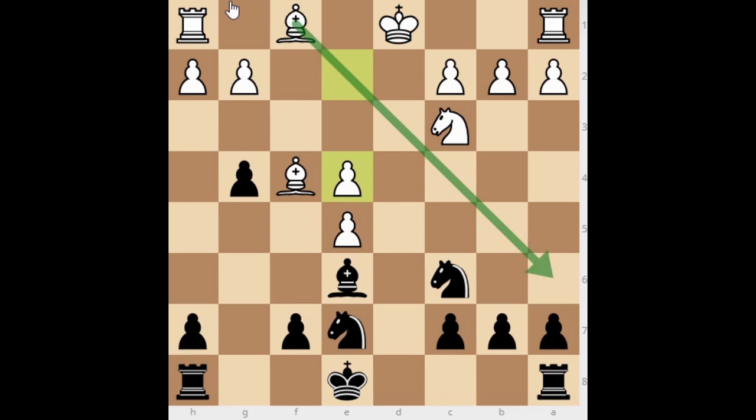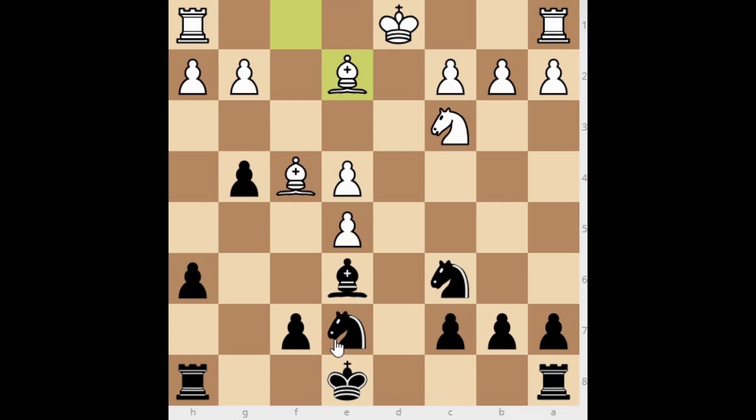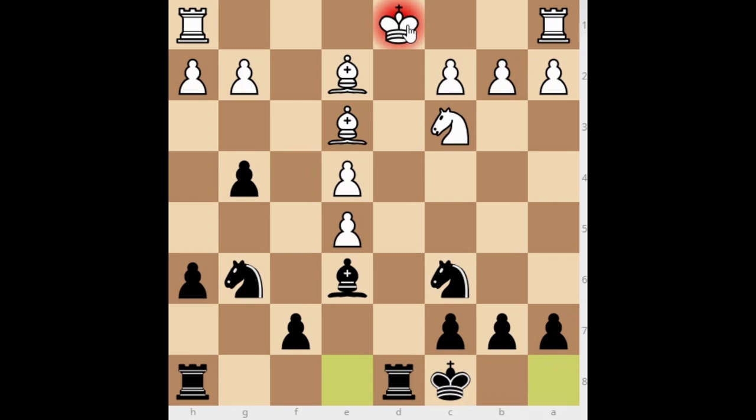White plays e4 to open the diagonal for the light-square bishop — also very natural. Now comes a really important move you must remember: pawn to h6. You want to block the f6 square so the bishop cannot go there uncomfortably. Then White develops with bishop to e2. We attack it, and the best square for White's bishop is e3, controlling many central squares. We castle on the queenside.